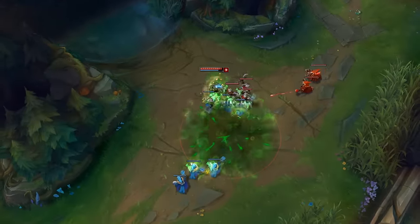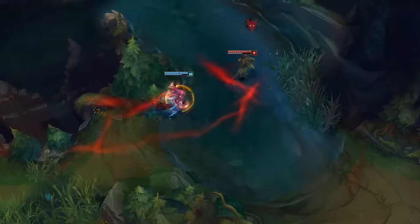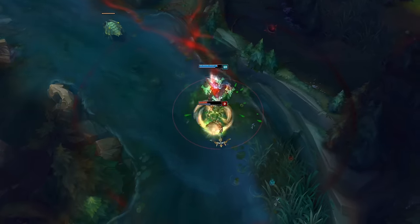Blood Hunt's active ensures every chase is a thriller, even against a healthy target. Here, Warwick pops Ghost to get within range, cuts off Twitch's escape path with Jaws of the Beast, before turning the rat into his new favorite chew toy.